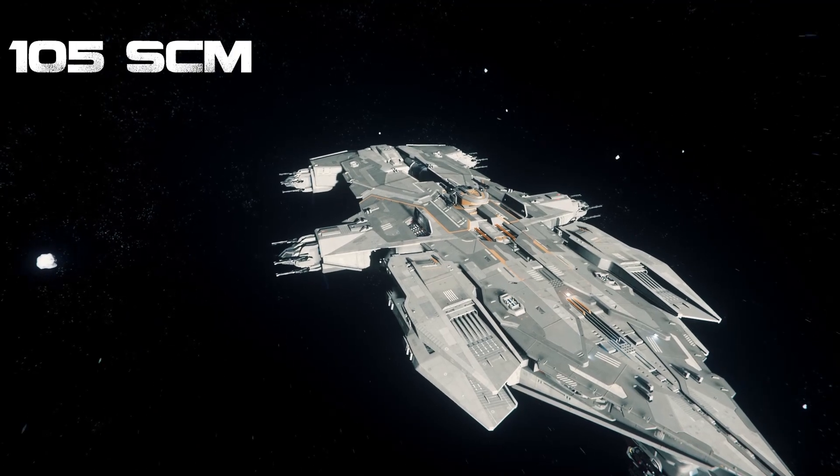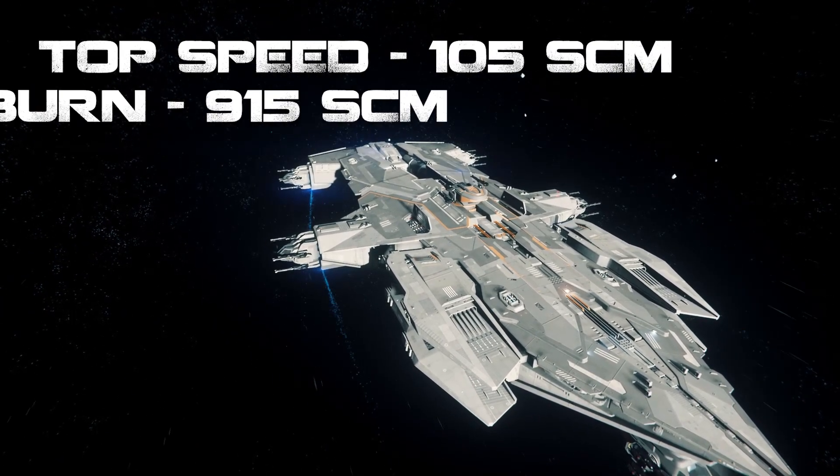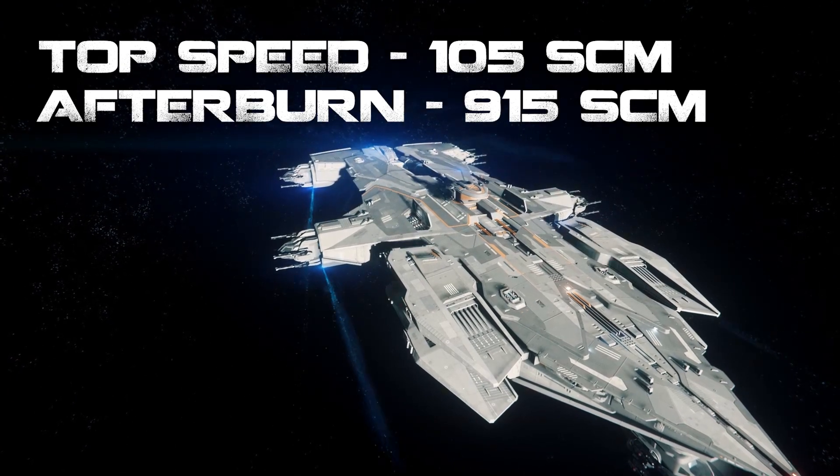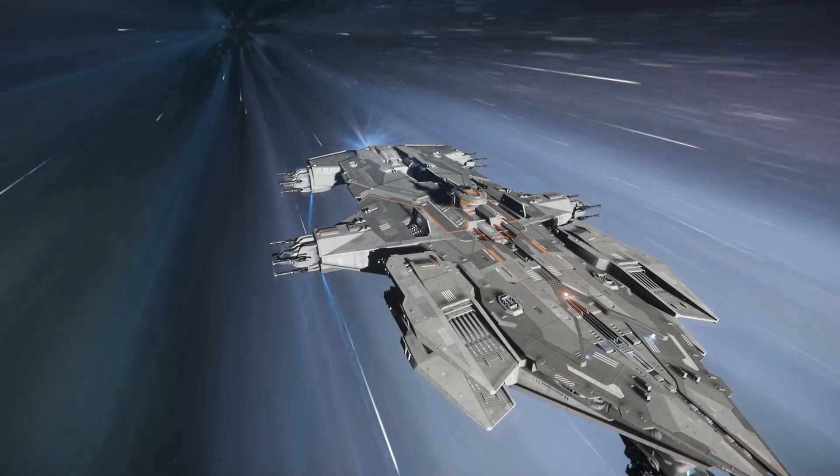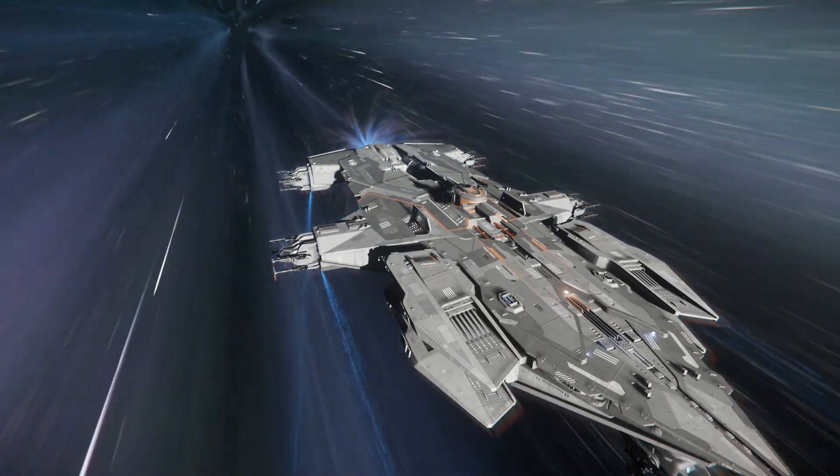With a top speed of 105 meters per second and a cruise speed of 915 meters per second, the Hammerhead is very slow despite being advertised as the opposite. In fact it is currently the second slowest ship in the game.